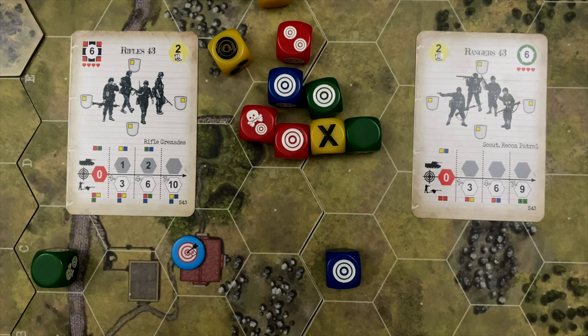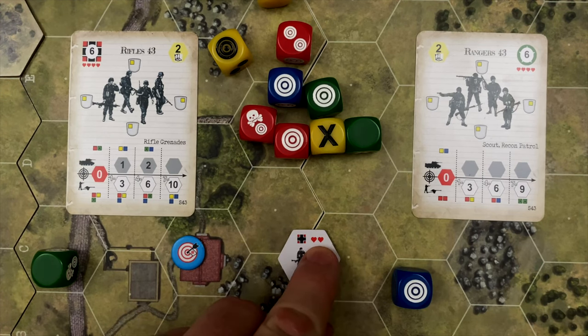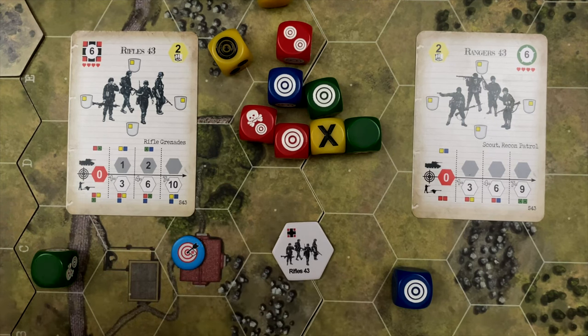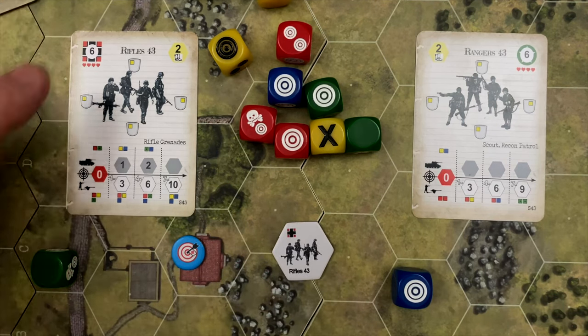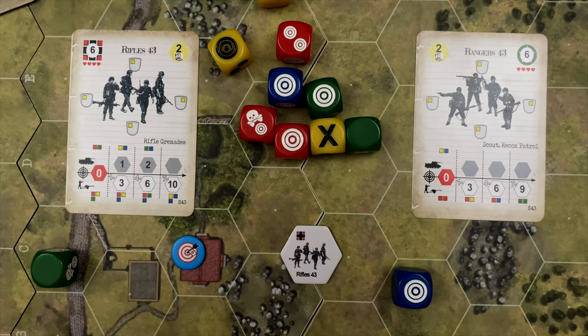Let's see how damage works. The rifle squad counter is on the board — they got a hit. But notice there are two hearts on the back side of the counter. Most infantry squads are four strength point units, shown as four hearts on their card. A four-hit unit can take four hits before it's wiped out, with two hits before flipping to half strength. We drop a red token on the rifle squad to mark the one hit. One hit to a full strength squad doesn't impair functionality yet — you start losing productivity at half strength.